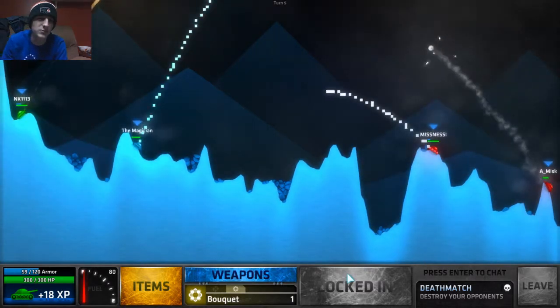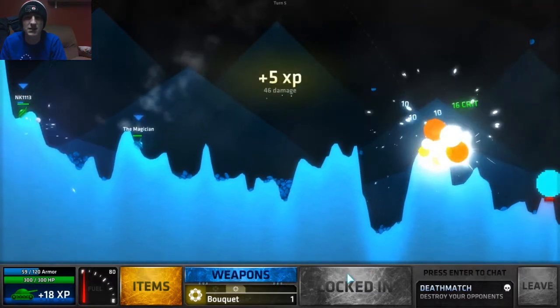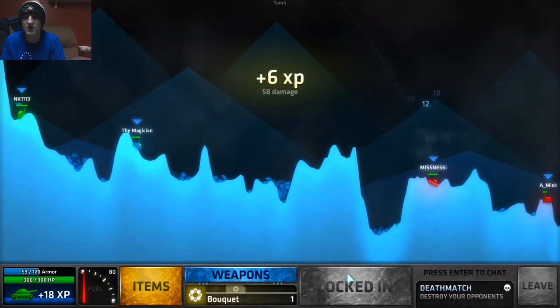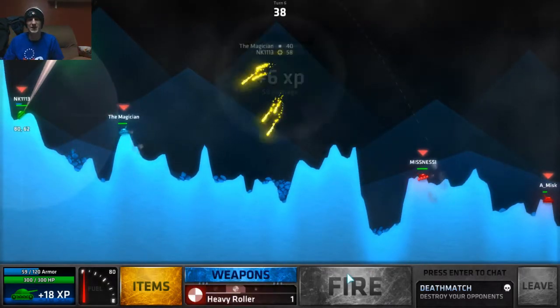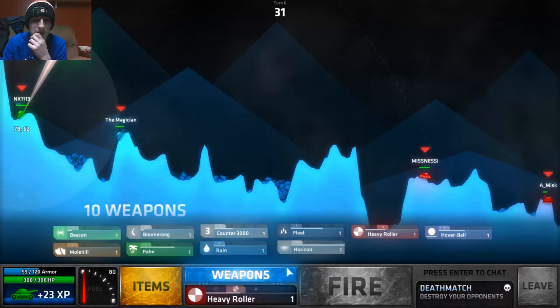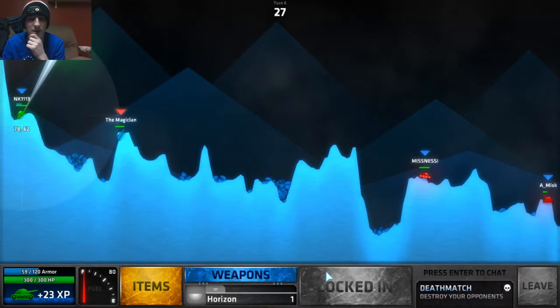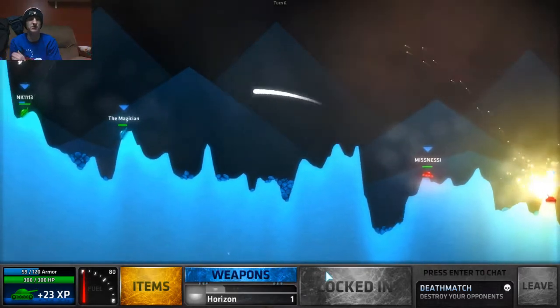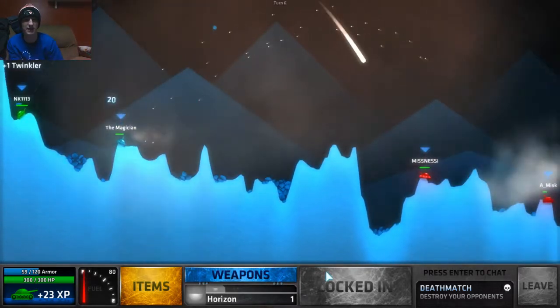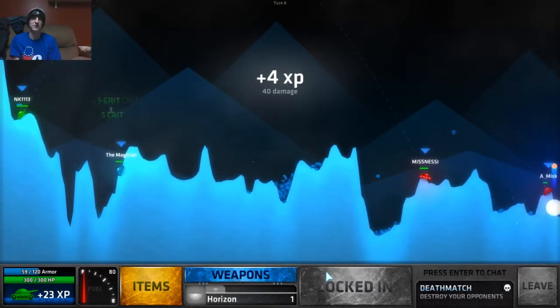Just waiting for the magician to take a shot. I hit right on — 54, a 58. That's not as much as I wanted to do, but it'll do. Got the horizon — that'll land right on them, hopefully. I took a couple shots of power off and I got the health. That horizon hit him for 40, that was pretty good.